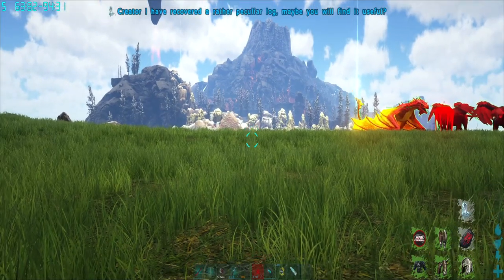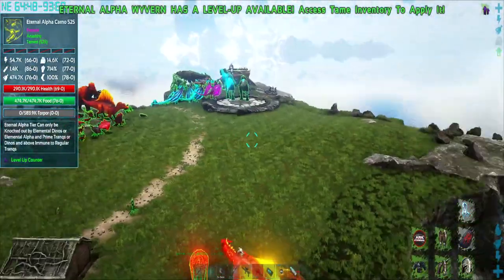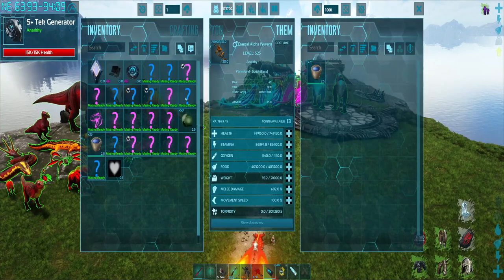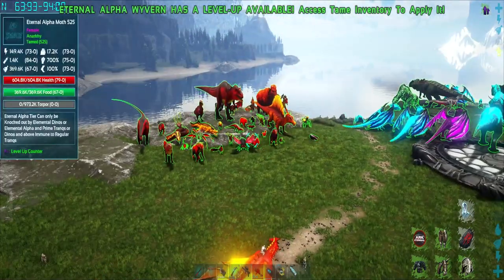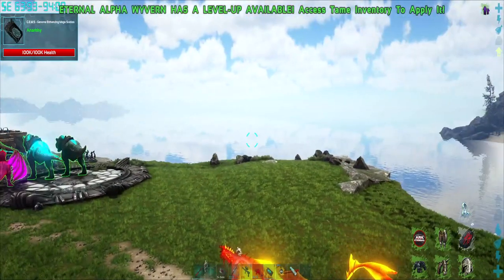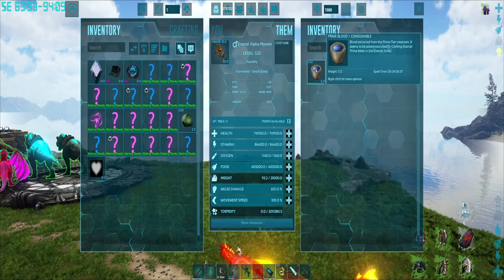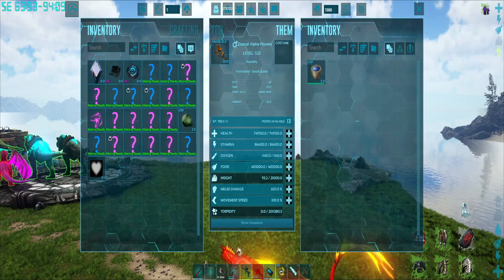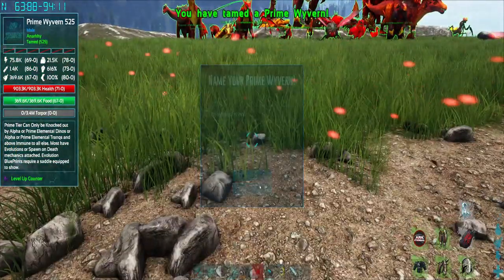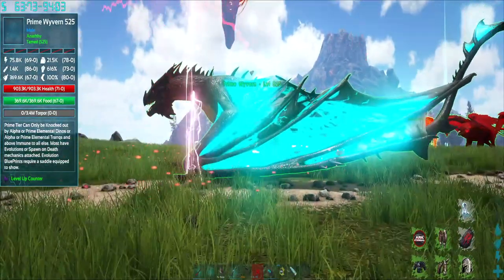So that's the rexes done. Now let's do the alpha wyvern. The alpha wyvern is a bit different to all the others — you need 50 prime blood instead of 25 to evolve the alpha wyvern. Same principle still applies — you have a saddle, put 50 prime blood in its inventory, press X — and there it is, a prime wyvern.